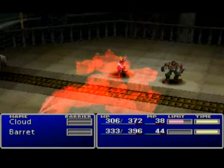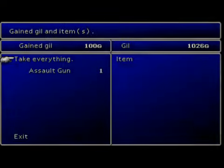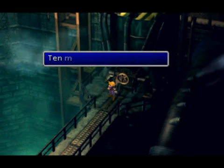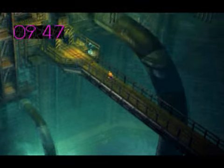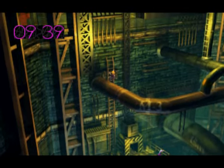Alright, there we go — got it. Level four limit breaks can only be learned by obtaining certain items that allow you to learn it, and you have to have learned all your previous limit breaks. I'll go over that in more detail when it's appropriate. We win a gun from the robot. Sounds like a plan, alright. Gotta get out of here before the bomb blows up — ten minutes sounds like a plan and we've got plenty of time. Let's equip that on Barret and run like hell! I like the music here — it builds suspense.